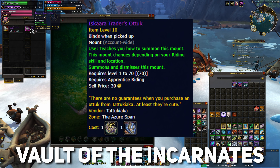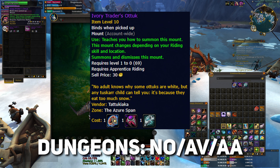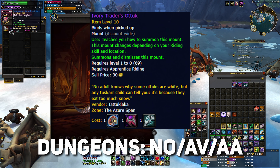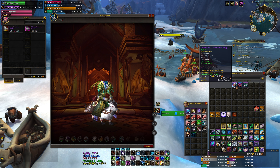Hey, how's it going guys? Today I just wanted to go over and cover how to unlock both of the Otter mounts found in the Azure Span. We have both the Ivory and the Iskara, and you can find those located by the Feast down in the bottom left-hand corner of the Azure Span.